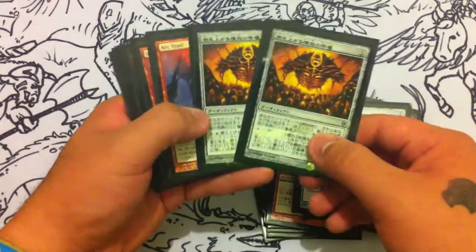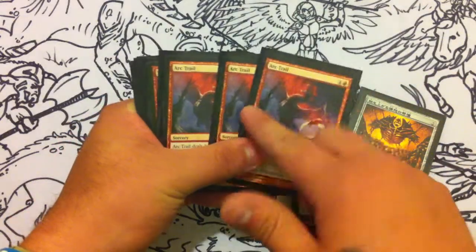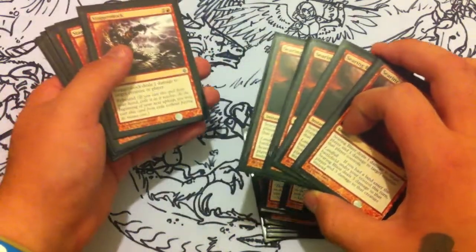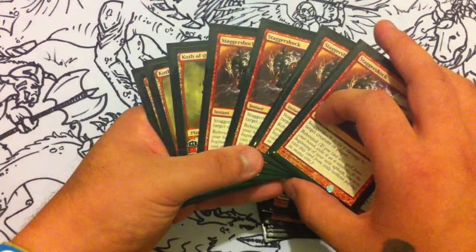Two Spikeshot Soul Eaters and two Shrines of Burning Rage — I'm actually gonna put two more in and take out two Arc Trails. But yeah, I have three Arc Trails and four Searing Blazes.